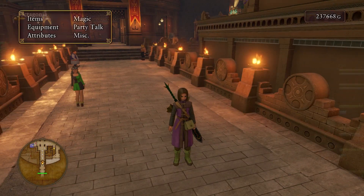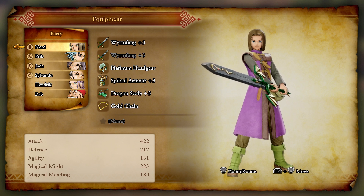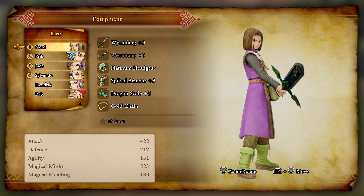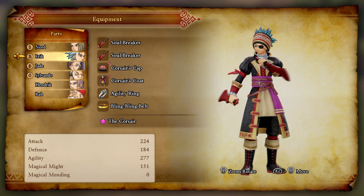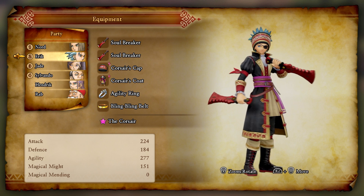We're messing with the spiked armor number three now. I did a little bit of upgrading on Eric - he already had the hat for corsair, so I was able to go and get the corsair's coat, which you can actually buy in Nautica. He now has the corsair's coat and cap, and I bought the two soul breakers for him while I was there. He's looking a heck of a lot better now.